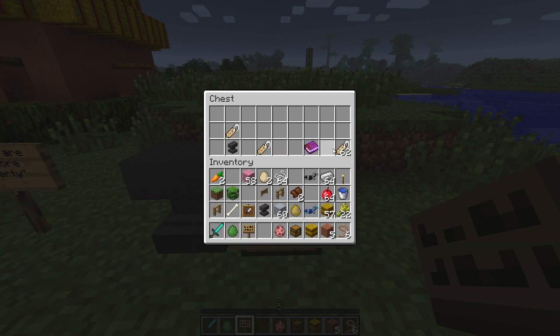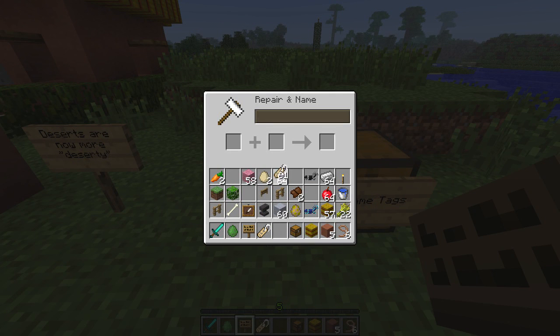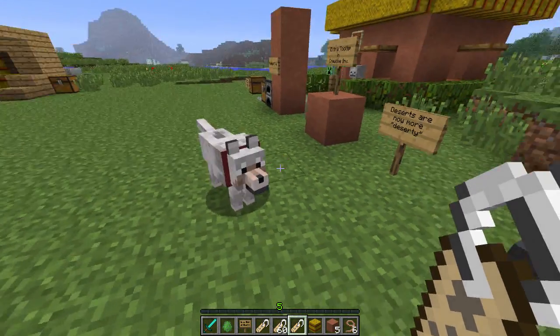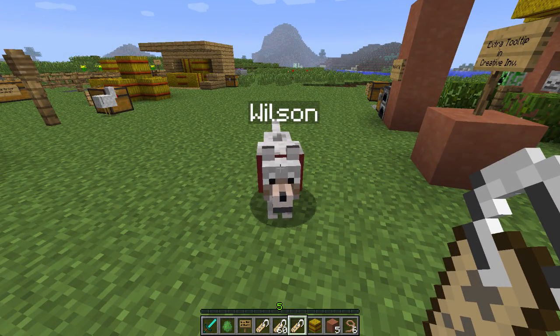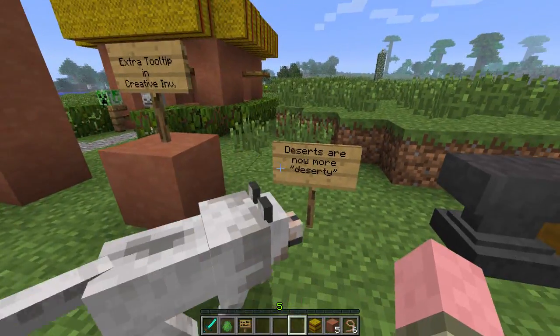So you basically take your name tag — these can be found in dungeons — and you put it in your anvil and give it a name. We're gonna name Wilson, my dog! Wilson! And then you just right click on him. Bam! He disengaged his butt mode and now he's so happy. I'm somebody! You're somebody, Wilson! You're in the phone book now! Okay, that's the coolest thing right there. Let's move on to something else.